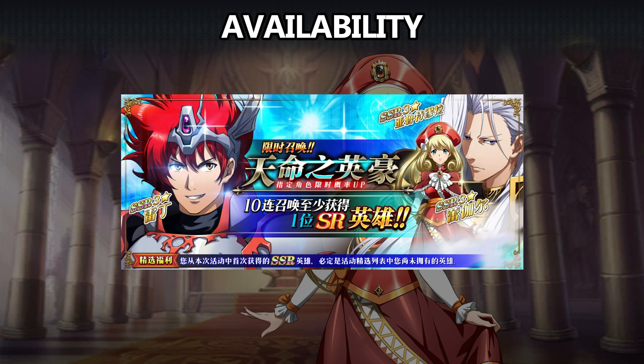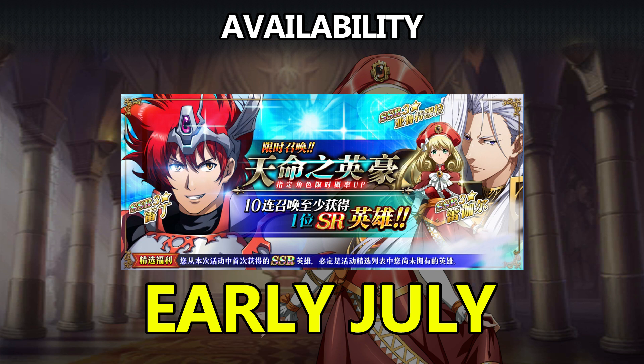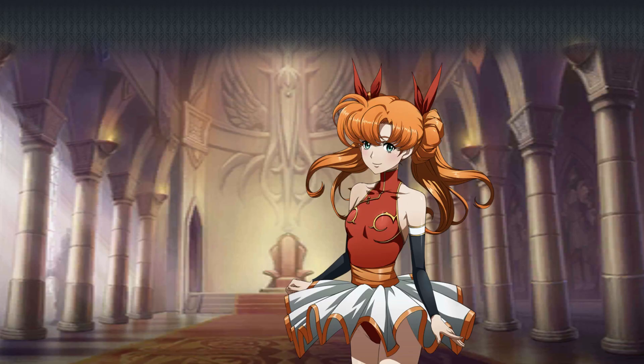For availability, Rachel does appear on a destiny banner in early July alongside Ledden and Altemuller. If you get her here, then you increase your chances of getting those guys.